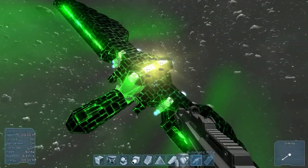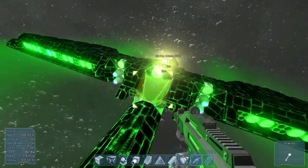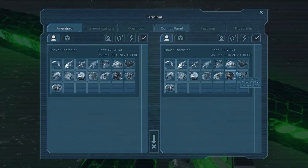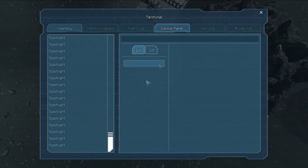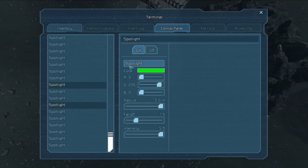So if you go into the control panel - I think it's K - scroll down while you're in the control panel. Find Spotlight and you can just change the color. That's what I've done here.